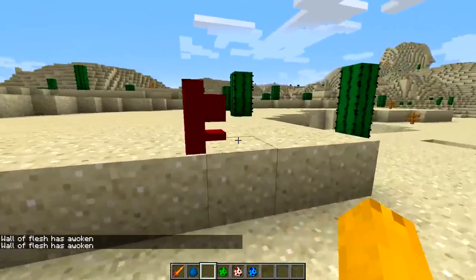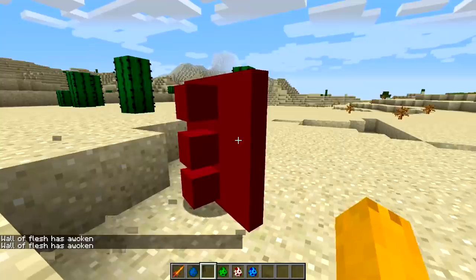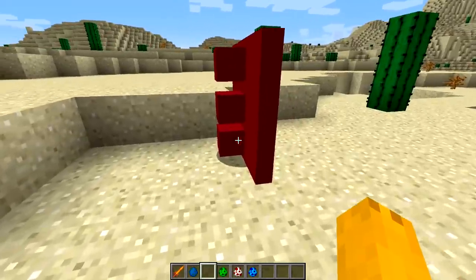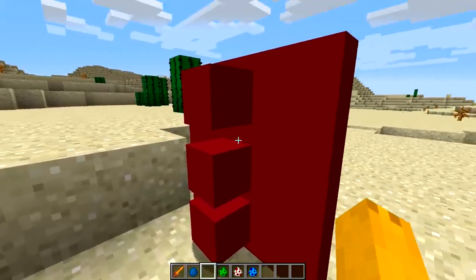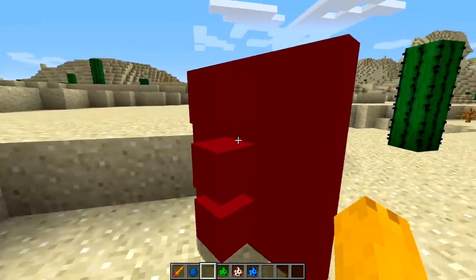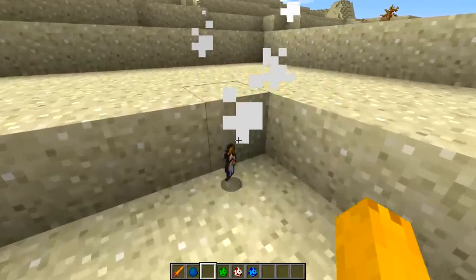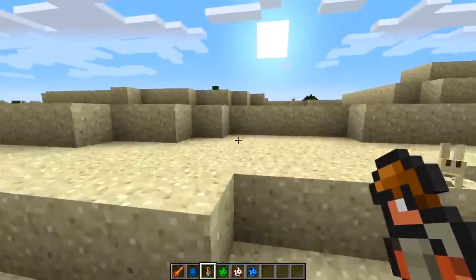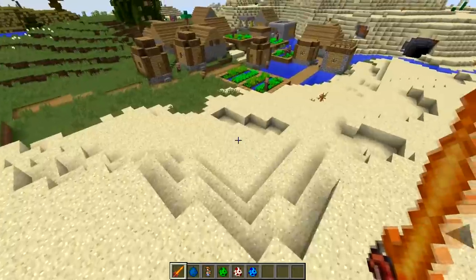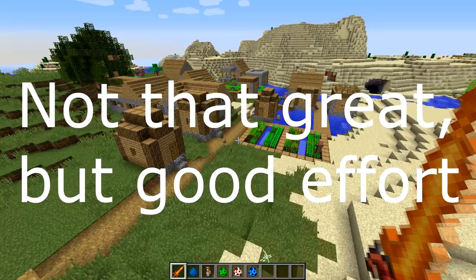Last but not least, the Wall of Flesh. What the hell - I mean that can be considered flesh and it's definitely wall-like. I see the idea, but the spacing between the top and bottom mouth is uneven, which is bothering me. That one took a long time to kill and it just drops another voodoo doll. I'm going to give this mod a rating: a solid 'not that great but good effort' out of 10.